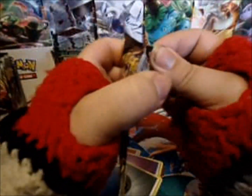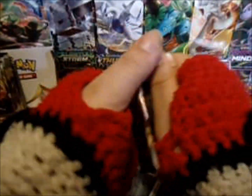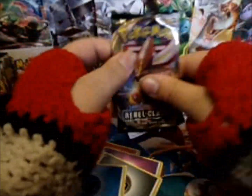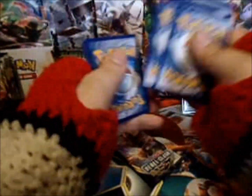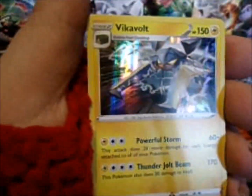Alright. One pack left. Can we get some Last Pack Magic? One, two, three. One and two. Alright, we have a Natu. Trubish. Pidove. Heliolisk. Voltorb. Training Court. Doublade. Lombrae. Galarian Weezing Reverse Rare — I think that's the first Weezing I've seen. And Invicta Volt Hollow.